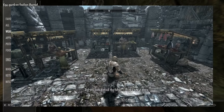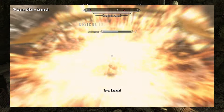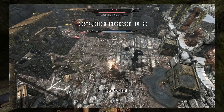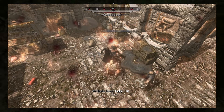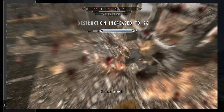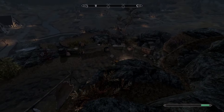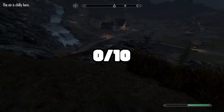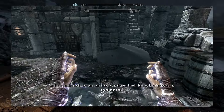Firestorm creates a massive fiery explosion surrounding the caster, dealing over a hundred points of damage — the closer the target, the more damage they take. The same problem that made Blizzard bad is exponentially worse with Firestorm. If an enemy power attacks or shield bashes you, it resets the three-to-four second cast. And you need to be surrounded by several powerful enemies to get good use out of it, making it extremely inconsistent. Zero out of ten — I would never consider this a good spell.